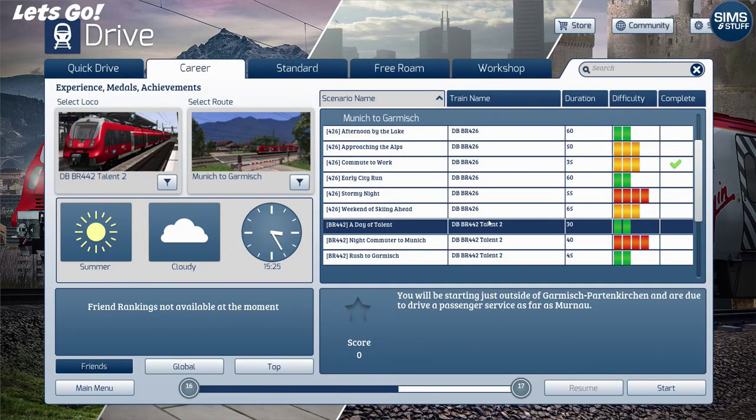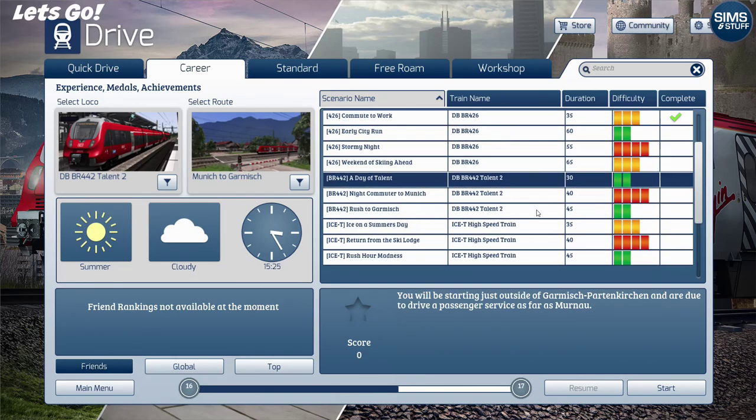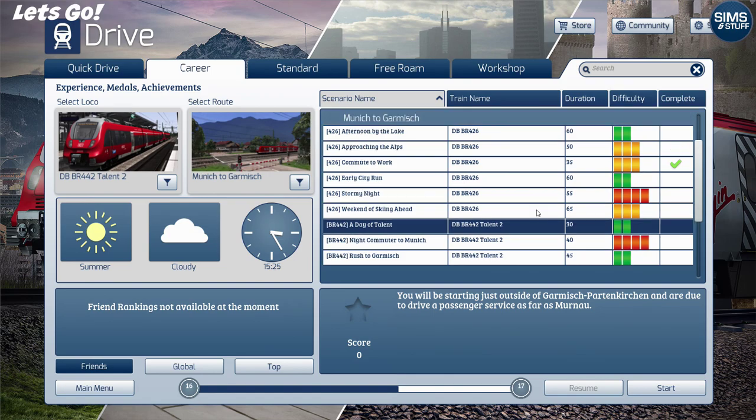We're back in Train Sim to give this journey a go. I haven't done much on the Munich to Garmisch line - I've only done one journey - so I thought I'd make it two. We'll drive a passenger service starting outside Garmisch, going as far as Murnau. Join me for this trip, grab that guidebook to trains of Germany, and let's go.